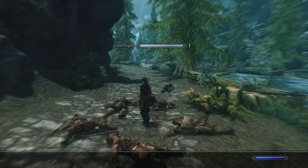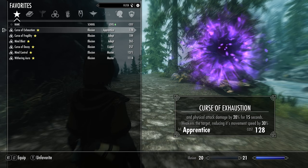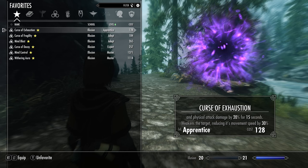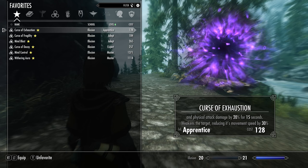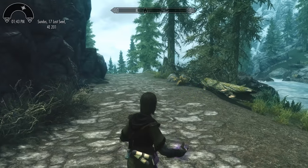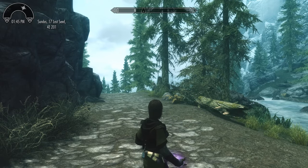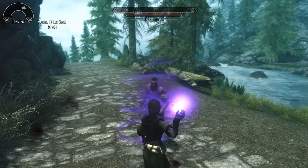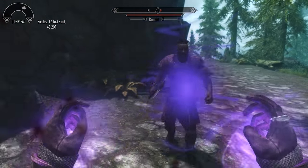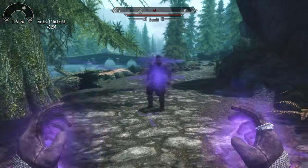Moving on from the destructions, we'll take a look at the illusion spells. First up is the Curse of Exhaustion — there's a small bug where it doesn't fully read out the description, but it weakens an opponent reducing their movement speed and physical attack damage for 15 seconds. This does no damage since it's an illusion spell, but this is one of the many debuffs that come with the mod. It's pretty much a touch spell, and as you can see he moves slightly slower than before.